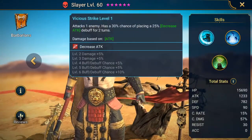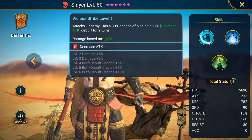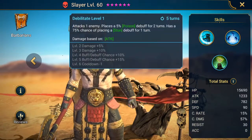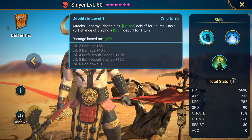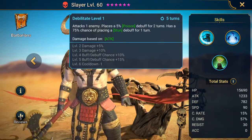Attacks one enemy, has a 30% chance of placing a 25% decrease attack debuff for two turns. Attacks all enemies — nothing special there. Attacks one enemy, places a 5% poison debuff for two turns, and has a 75% chance of placing a stun debuff for one turn.